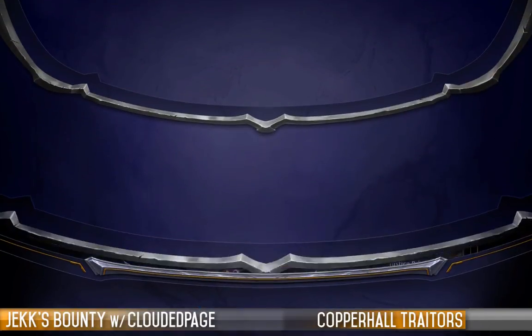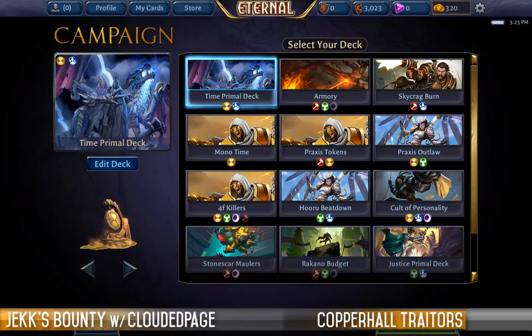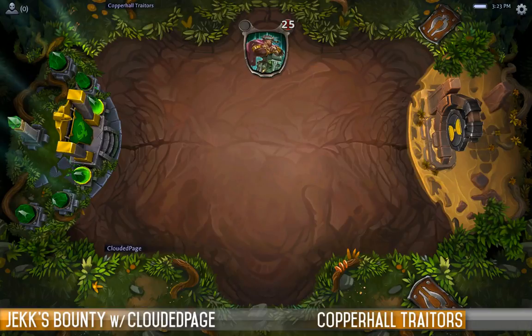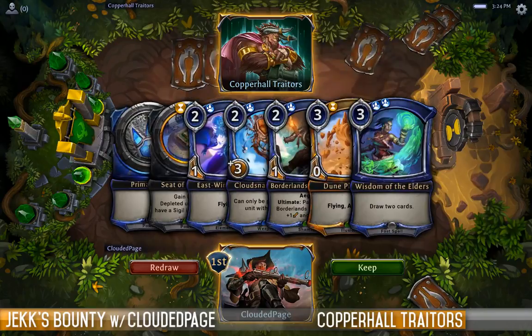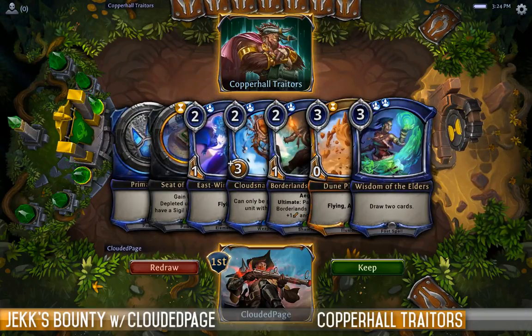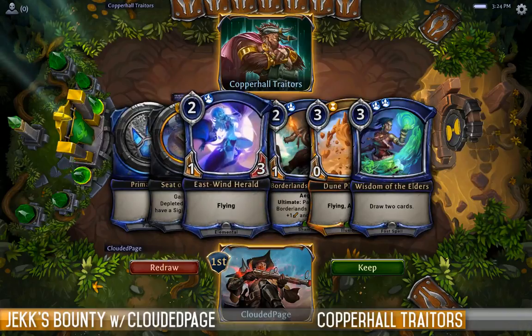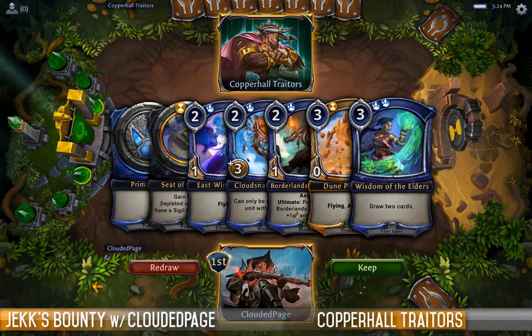We go up against the Copper Hall Traitors. Traitor! Some of you were waiting for that, some of you were hoping I'd never go there. This actually isn't a great card, but it's not a terrible hand either. I can land a 3-3 on turn 2 and be attacking with a 6-6 in the air on turn 3.